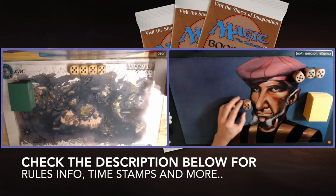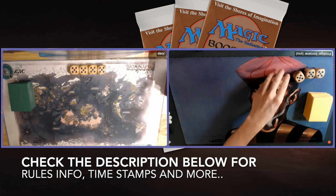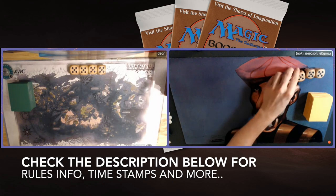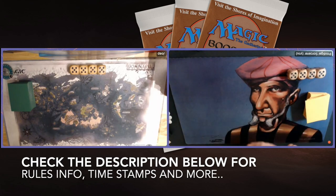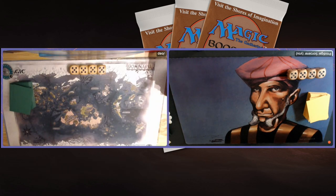Before I start with the deck techs, I would first like to point out that, as always, you can also go straight to the games. The easiest way to do this is by checking out the description below because there are several timestamps. One reads MTG Games — click on there and it'll take you straight to the action. For now, I'm going to continue with the deck techs, starting with my opponent's deck, Rocking Tron.